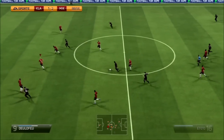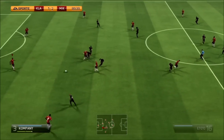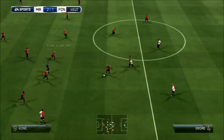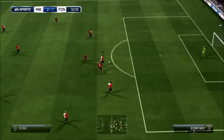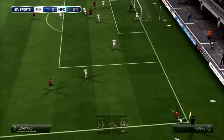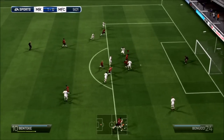He's pretty strong as well, so he can handle the big target men like Drogba, Benteke, etc. He handles them pretty well, and he's got very good stand tackle — as I mentioned, 94 stand tackle — that shows up on the pitch. He's probably got the best stand tackle I've used, and because he's so quick he'll get to attackers quickly and then use that 94 stand tackle.